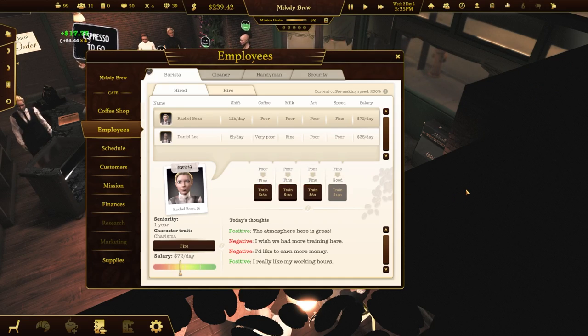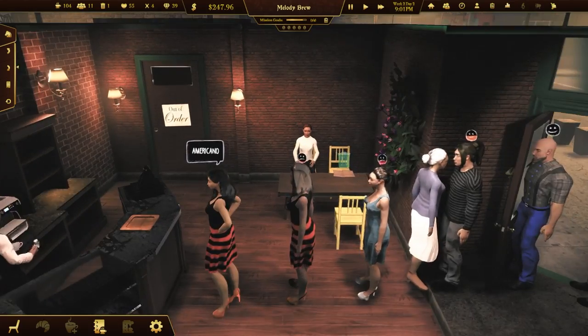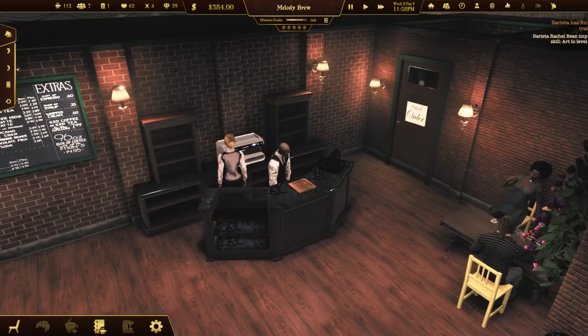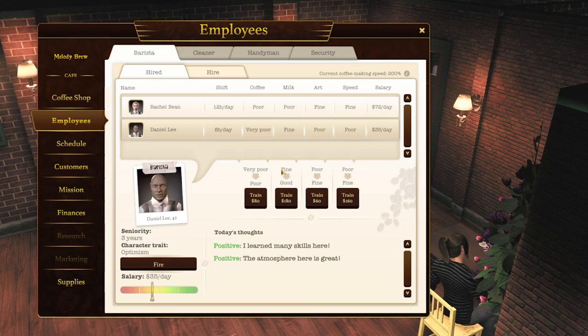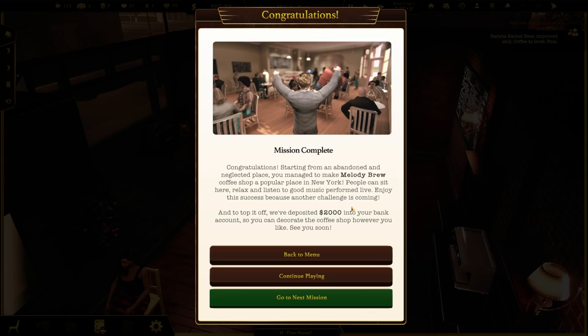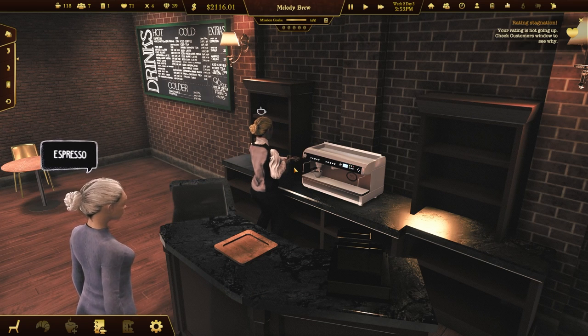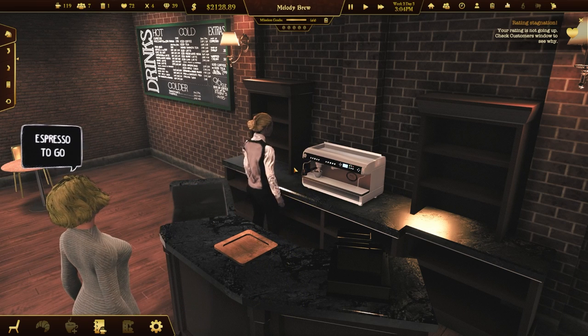We're gonna go ahead and train Rachel. Oh dude, look at this freaking line — they're not very happy. We're making bank though! We still have one more mission left — we need to have a barista with a coffee skill of minimum fine. We need to train Daniel on his coffee level. Rachel too — let's train her on her coffee level. We completed all of our missions! I feel accomplished. Thank you guys so much for watching — let me know if you want to see more Espresso Tycoon on the channel, and I'll see you later!